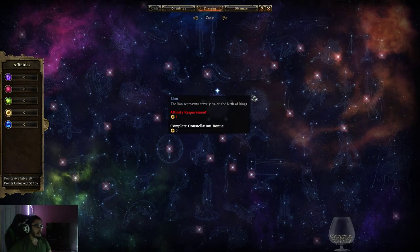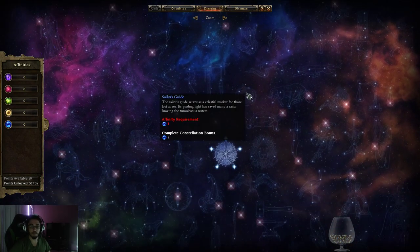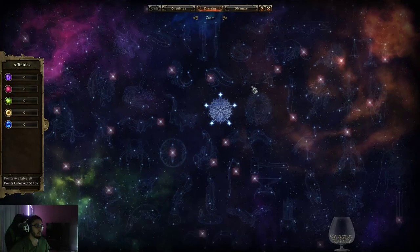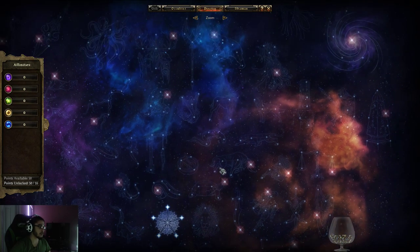Step one is you need to figure out what type of character you want to play. That should be the first thing before anything. Do you want to play a DPS character? Do you want to play a physical or caster DPS? Do you know what elements you want to play? Once you have figured out what type of thing you want to go for, you can actually start filling in your notes.